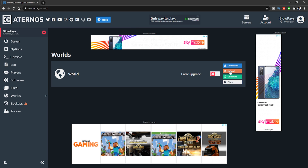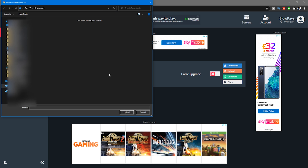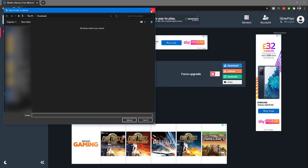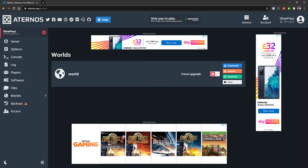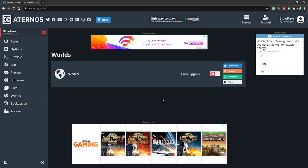To upload a world, click on Worlds in the corner. I've already got my own world in here, but to upload one just click Upload. You can upload a folder or a zip file — most worlds are in folders so click Folder, then navigate to your world's location. If it's in your default Minecraft saves, go to .minecraft then Saves and select your world. Once you upload it, make sure you rename it to 'world' or it won't work.